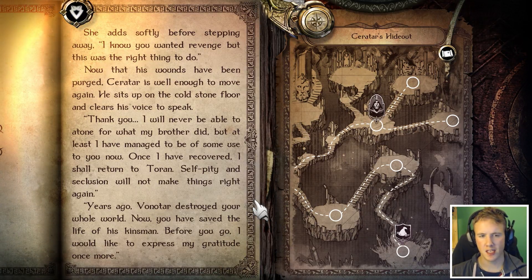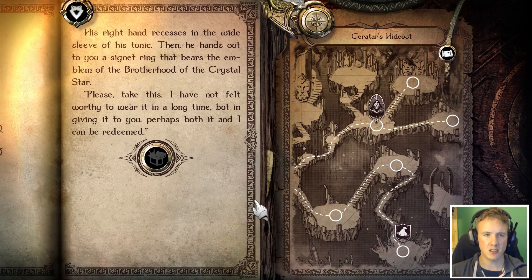In his wake, all his pain seems to vanish. Leandra has been silent, and she takes a deep breath before speaking her mind. "I know you have every reason to be wary, even angry, but I think you did the right thing." She adds softly before stepping away: "I know you wanted revenge, but this was the right thing to do." Now that his wounds have been purged, Xeratar is well enough to move again. He sits up on the cold stone floor and clears his voice to speak. "Thank you. I will never be able to atone for what my brother did, but at least I have managed to be some use to you. Once I have recovered, I shall return to Tauren. Self-pity and seclusion will not make things right again. Years ago, Vordatar destroyed your whole world — now you have saved the life of his kinsman. Before you go, I would like to express my gratitude once more." His right hand reaches into the white sleeve of his tunic, then he holds out to you a signet ring that bears the emblem of the Brotherhood of the Crystal Star. "Please, take this. I have not felt worthy to wear it in a long time, but in giving it to you, perhaps both it and I can be redeemed."